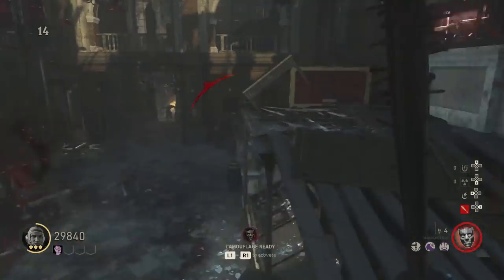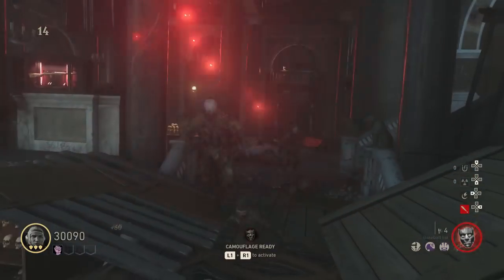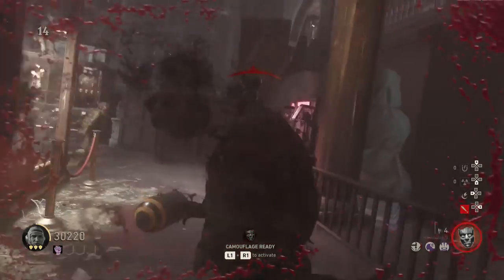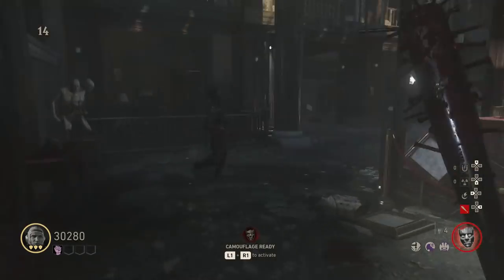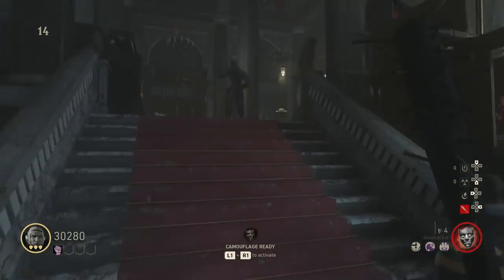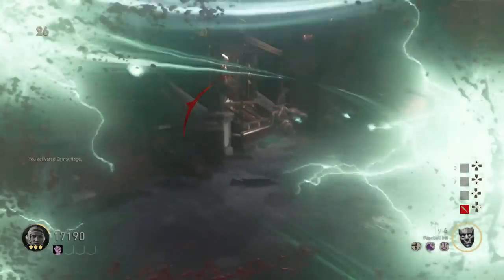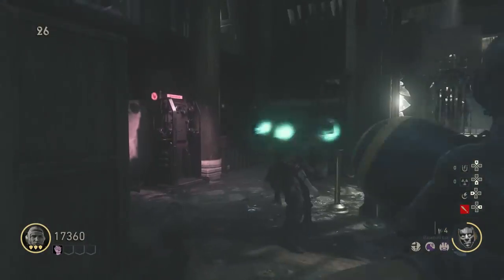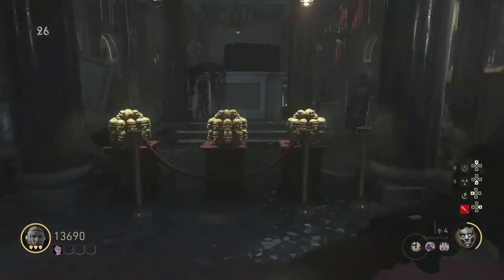I grabbed the baseball bat and went into the museum on round 2, and I got the challenge after round 26. My strategy was to run in one big circle — I run up the stairs, around the desk, and jump down this edge. I use the baseball bat with a heavy attack because you can kill more zombies at once with one attack, but you will get less points. So definitely find a balance with your melee attacks so you can get enough points to buy armor.